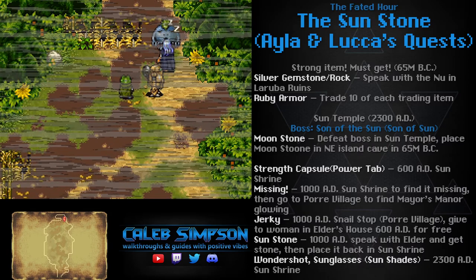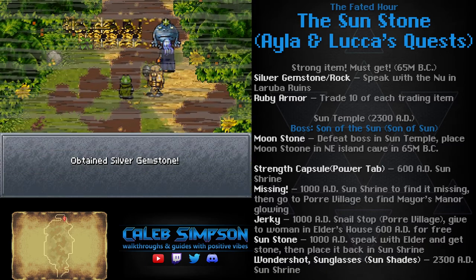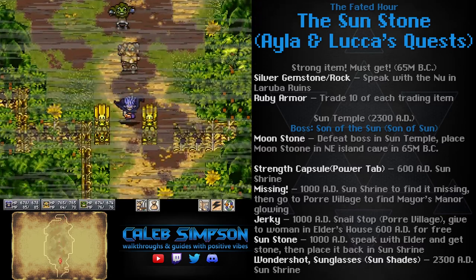After you speak with Anu the first time, it will also give you the Silver Gemstone, otherwise known as the Silver Rock in older versions of the game. This will unlock the ability to use a triple tech while it's equipped on one of your characters.